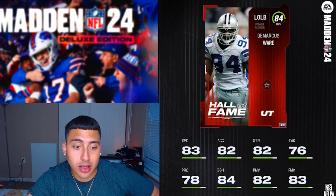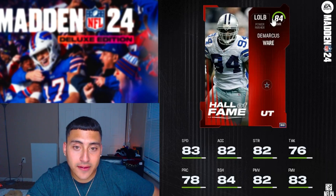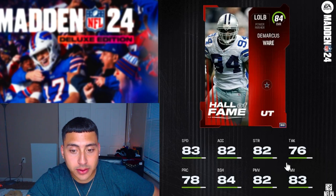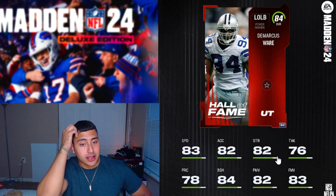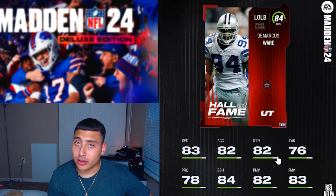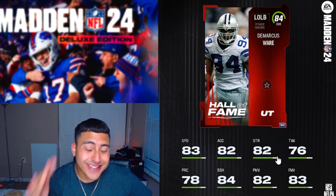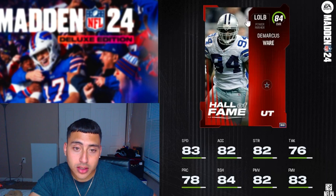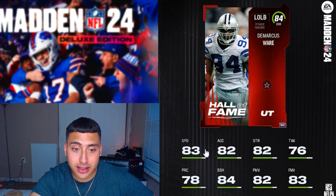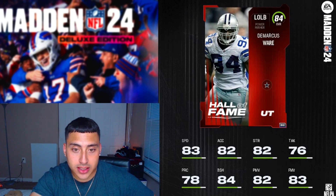Our next player is left outside linebacker DeMarcus Ware — 83 speed, 84 block shedding, 82 power move, 83 finesse move. I know I made a comment about middle linebackers, but keep in mind a left outside linebacker can be substituted in at both left and right positions, and can also play on the defensive line. This card is definitely one of the best players so far in this video, depending on your team structure.